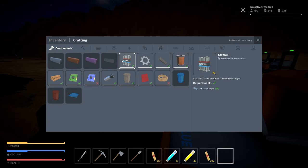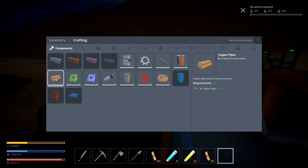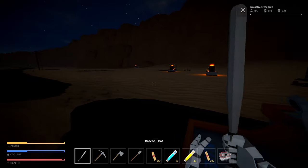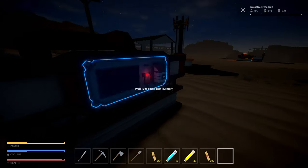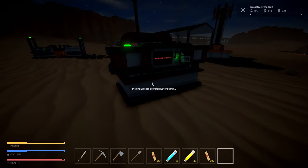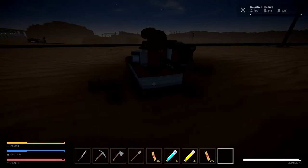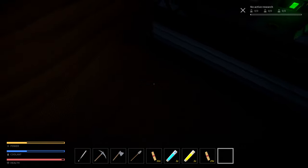Let's make a whole bunch of screws and copper pipes. Now the question is - does this pump have to go somewhere specific or does it just work anywhere? It says no water detected. Wait, what's this dark spot? Is this water? No coal - oh my god, this IS water!